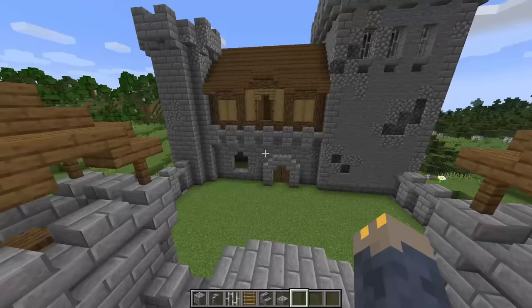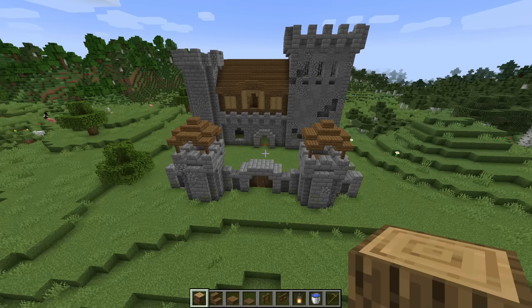Alright, so that's all of our cobblestone in place, and if you did the texturing mentioned at the beginning then you should have something that looks like this, but if you didn't, that's totally fine. Anyway, next we're going to move on to the decorations, starting with the courtyard.